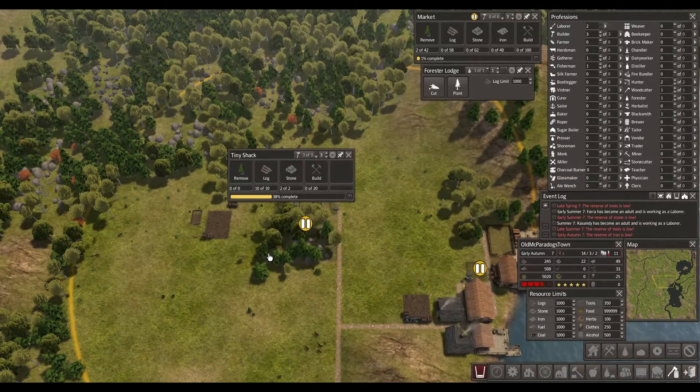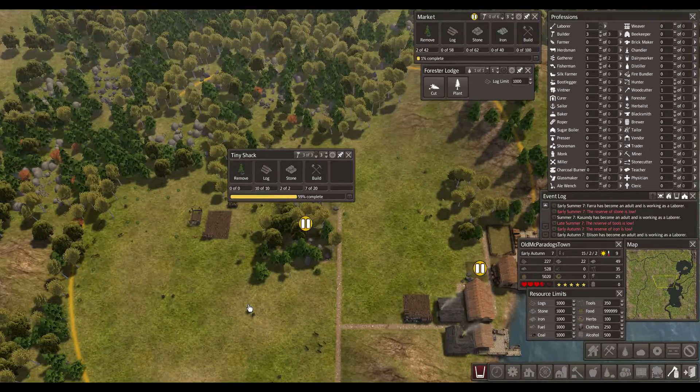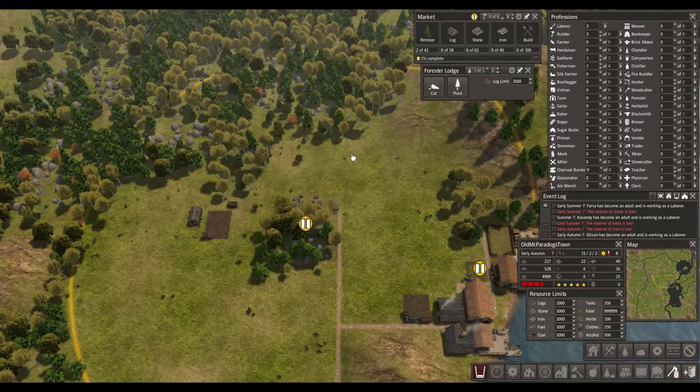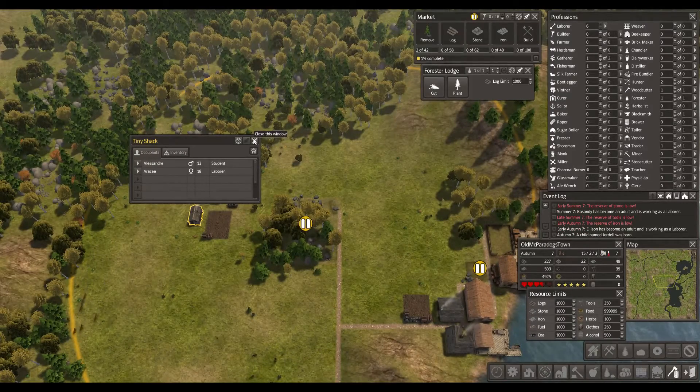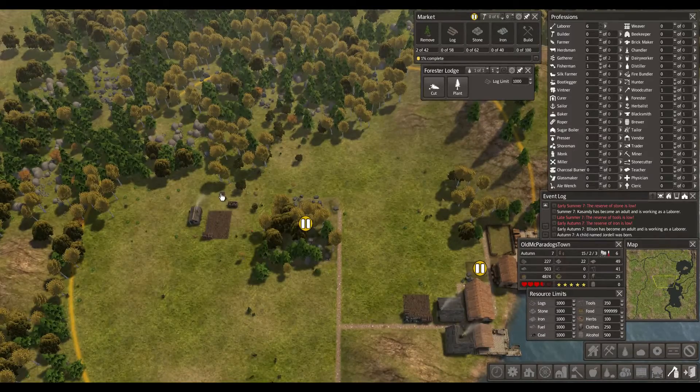I'm checking if iron is low - no, it's 49. I guess when it comes below 50 it will give me this warning. So let's get this house built. There we go. Now we have this tiny shack. We should be able to grab all these resources pretty fast with the guys based on this shack here. Let's see if that works. Let's grab all these trees here. Obviously we have six laborers and only two of them can work here, so one of them is a student. They might change that around. I just have a feeling that should speed things up quite a bit. We could even build another shack and just destroy it afterwards.